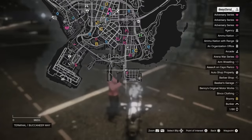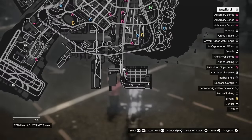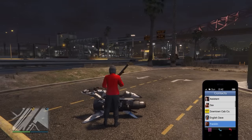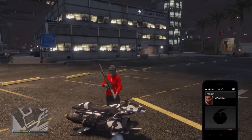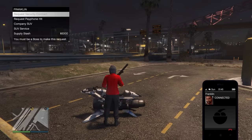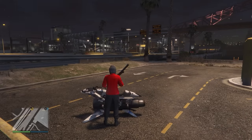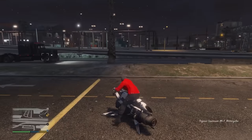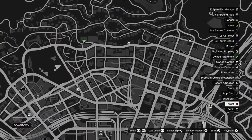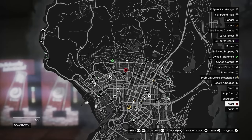Another great way to make money is with payphone hits, but it can be annoying if you have to go to the very top of the map to do one. From now on, I only want you to start your payphone hits from Terminal. If you do it down there, this guarantees 100% that you will always get a payphone hit in the city as opposed to the top of the map. That's going to save you a lot of time, and in GTA Online, time is money.